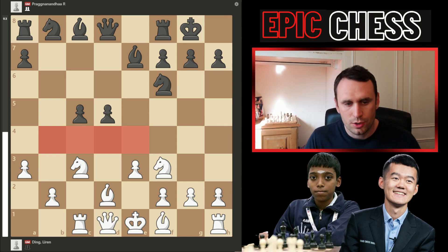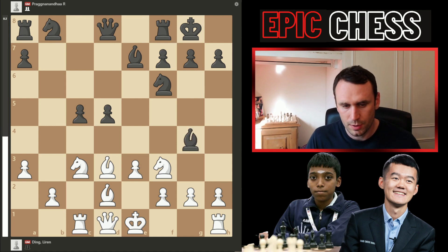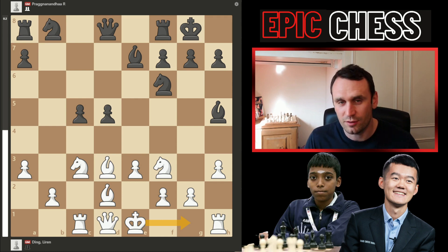Ding develops with bishop to d3. Prague now goes bishop g4, pinning that knight — a really annoying pin. Pawn h3 from Ding kicks back that bishop. Now if you want to stay solid, you can castle the king here; possibly you have to even drop back with bishop e2 at some point. But Ding's really going for it — he wants to fight with the white pieces.